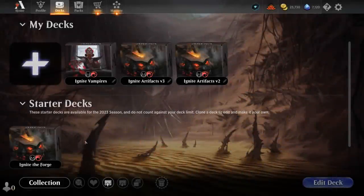Hello and welcome to another starter deck upgrade guide for the Standard 2023 season. Today we're taking a look at Ignite the Forge, a Red Black Artifact Sacrifice deck, and there's a few ways we can approach this. We can stick to the Artifact theme — Ignite Artifacts version 2 — which is a more budget-friendly build, then go all out with version 3, or if you prefer the Vampire synergies, we've got Ignite Vampires, a vampire tribal deck we'll also take a look at.